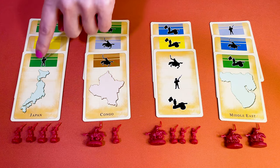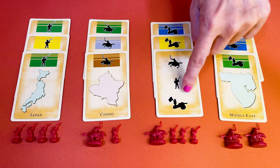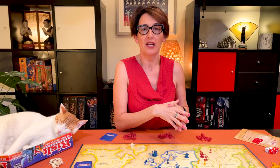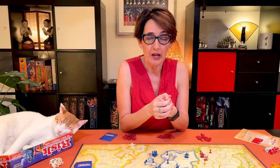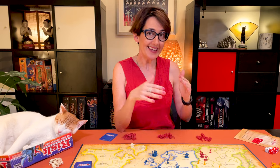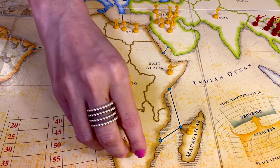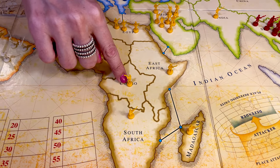You get four armies for trading three infantries, six armies for three cavalries, eight for three artillery cards, or ten for one card of each type. The wild cards can replace any card of your choice. This is more fair, especially when you're using cards from a defeated player. Another option is the way you fortify at the end of your turn. Here you can move your reinforcements any number of territories from only one to another one, but you need to control all the territories in between.